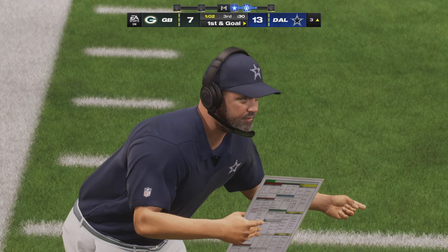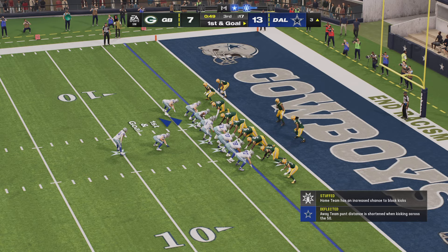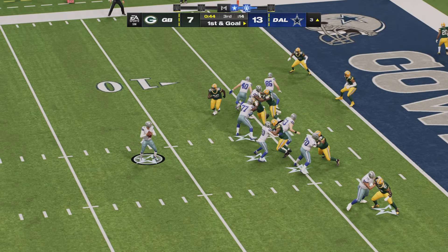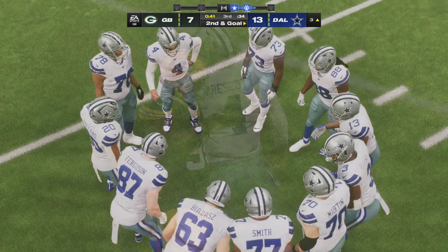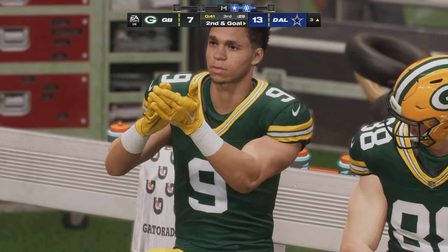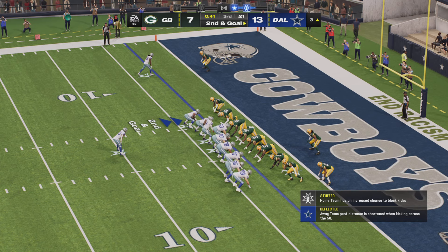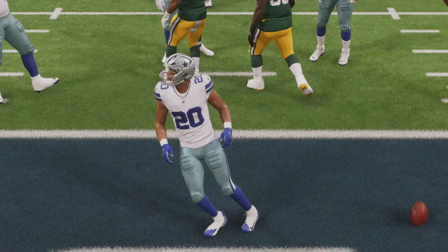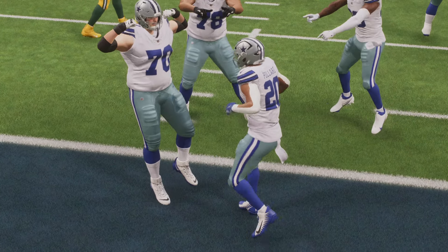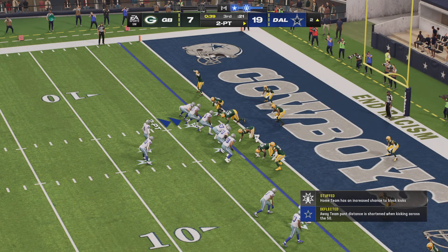Deep in the red zone — seemed like they had their mind made up that was four-down territory, and now they've got it inside the five. I like the way you looked at that — it was four-down territory, they went for it, picked it up. They didn't get the touchdown, but what a great consolation prize — a new set of downs and another shot at the end zone. Now a throw to the end zone on first down, but it winds up incomplete. This is almost an unwinnable spot for a defense — they can win here if they force a field goal try. Here's Pollard, and he'll take it into the end zone for a Cowboy touchdown! Tony Pollard, a three-yard touchdown run, and the Cowboys will add on to their lead here in the final minute of the third.